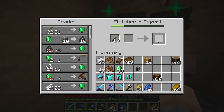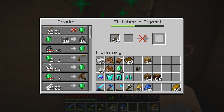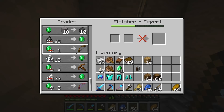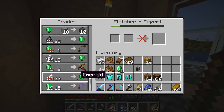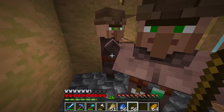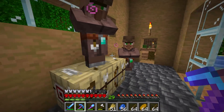I forgot this also gives us XP, which is very nice. We can also buy bows from them, and I think some of them can sell arrows. We've almost got these guys all the way leveled up, which is really great. Alright guys, we've got a stack and 40 emeralds — I think that is a pretty good amount for now.